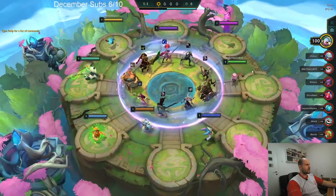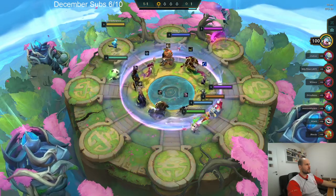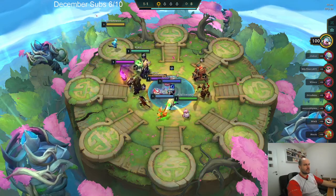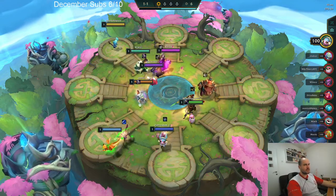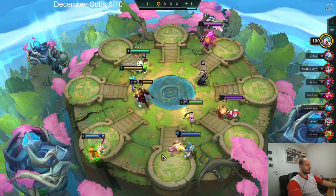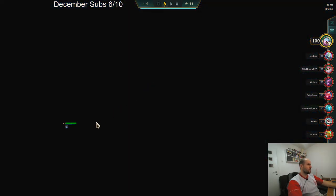Is there armor for me? There is — one armor right there. As I wanted, I got the armor, which is important, because armor's good. I like armor to make Sunfire Cape, Bramble, potentially Titans. Also Solari, Locket.